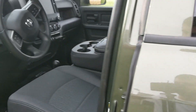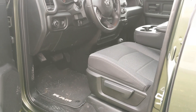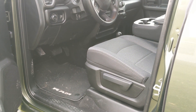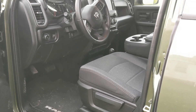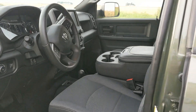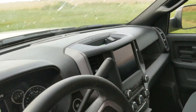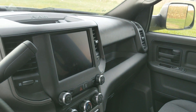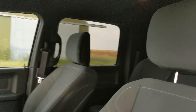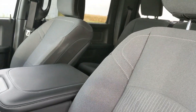Coming inside, this is where you want to choose wisely. I got the carpet, which is an option — you can get rubber, and if you're just going to use this as a work truck that might be the way to go. They've definitely come a long way in the last 10 years as far as base model trucks go. I was able to get the 8.4 UConnect, all black interior, black headliner. No LEDs, but that's all easy stuff to change.